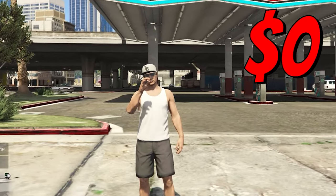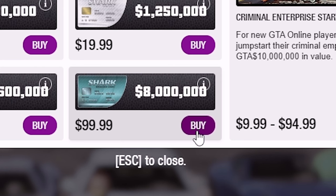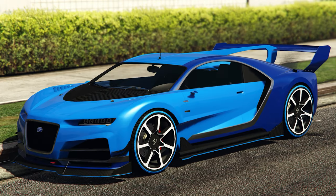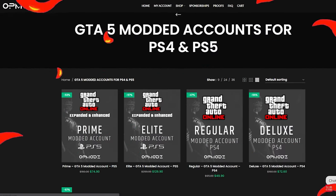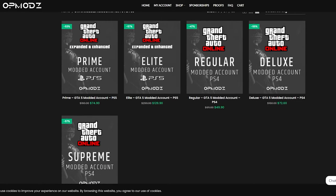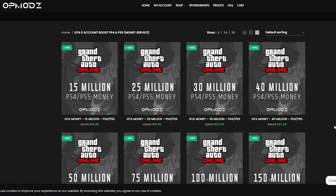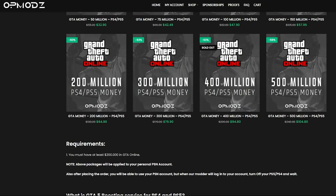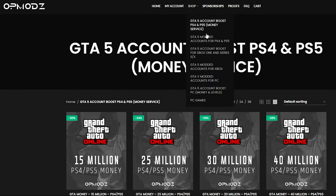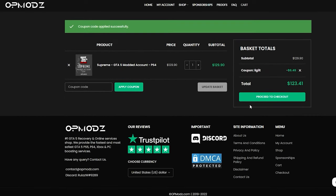Have you ever been broke in GTA and just wished you could go from nothing to a million without spending a bunch on Shark Cards? OP Mods is a GTA 5 money account and services website that's really trustworthy. They show proof of work, have a five-star rating on Trustpilot, and are cheaper than other competitors. You can use code 'discount legit' for a 5% discount on all your purchases.